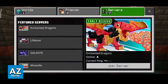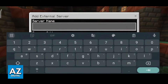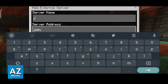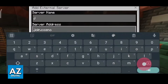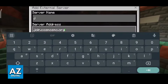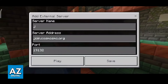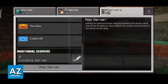Just go over to Play, switch over to the Servers tab, and in here you have to tap the Add Server option. Name it whatever you wish, and then on the server address type join.cosmosmc.org. You don't have to change the port — just let it sit at 19132.